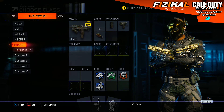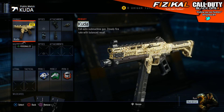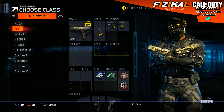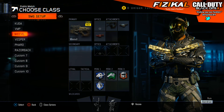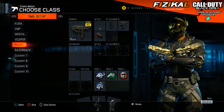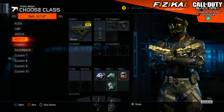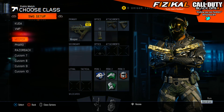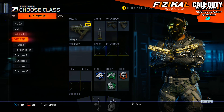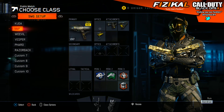I just want to quickly run you down on some changes I might make. On the Cuda, I'd possibly rock a Silencer — the Silencer on the Cuda is pretty good. VMP you can run a Silencer too. Weevil and Vespa I don't really run a Silencer on. Pharo I do run a Silencer, and the Razorback you can as well. So if you want to stay a bit stealthy, run a Silencer on some of these — you can swap out the Grip or Fast Mags, whatever you prefer.